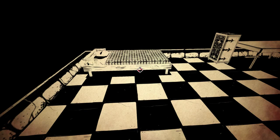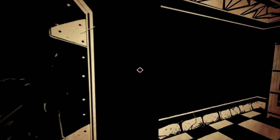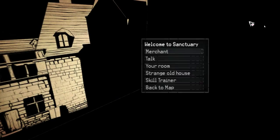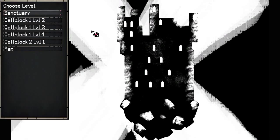Logan Cain here and welcome back. This is episode 5 of Paper Sorcerer. We just fell into this pit. We learned that there's merchants and everything else that's odd in this game. Now we're going to go back to the map and see about moving on.